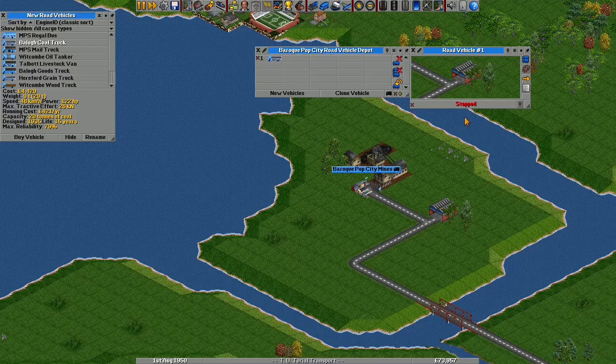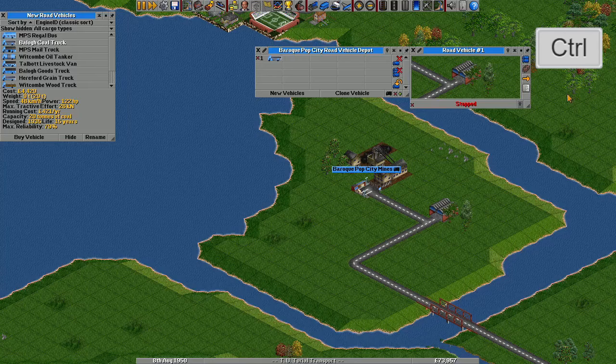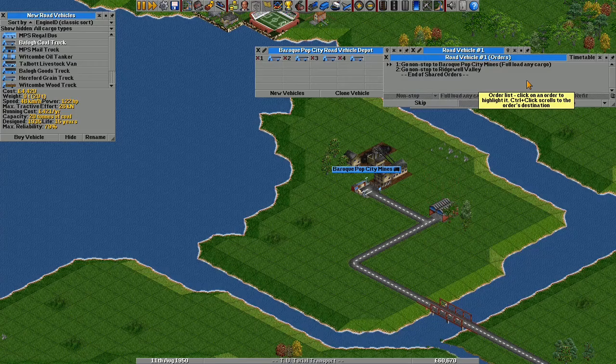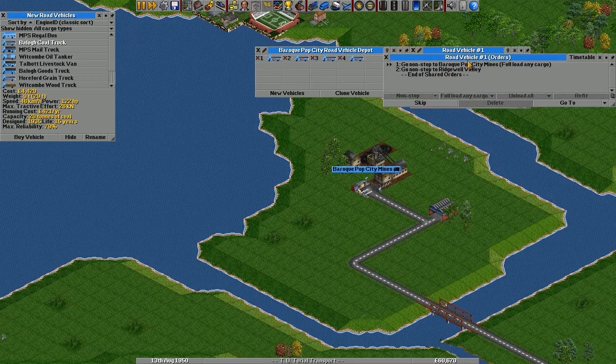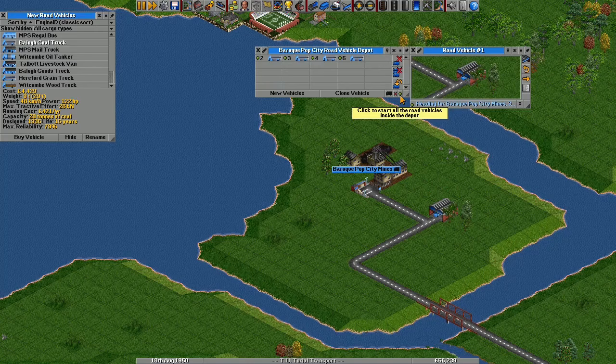I could go through all the steps again to build another and give it orders, but luckily there's a shortcut. This button on the vehicle window and this button in the depot let me clone a vehicle. A secret here is that if you hold the Control key when you clone a vehicle, those vehicles will gain shared orders. This means if you change the orders of one vehicle, it will make the same change to all the other vehicles it shares orders with — very useful if you're changing your network. I'm going to build five coal lorries and set them going.